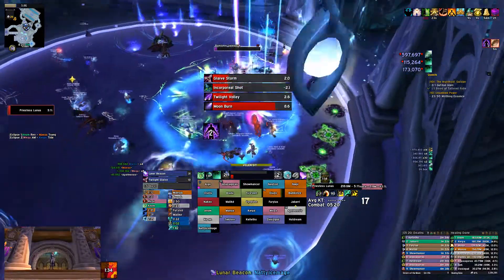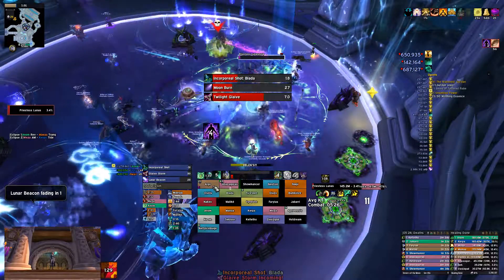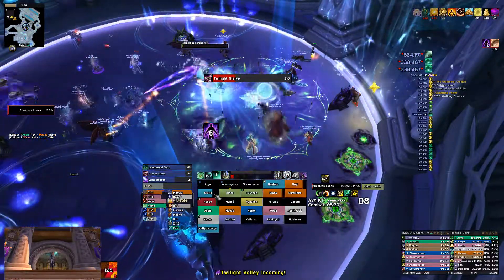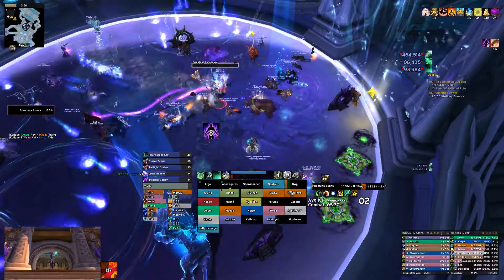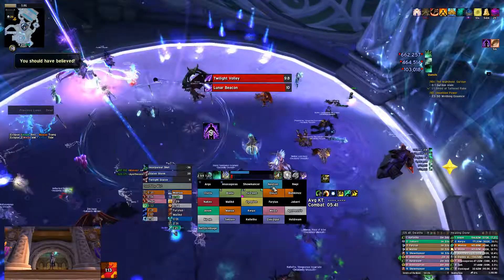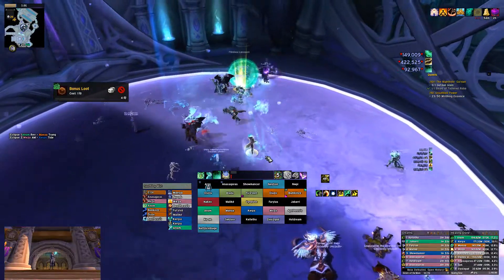We end here very low on mana — I used both Innervates and still ended really low. I cast a lot of Effuse at the end just because I had no mana. Effuse into Soothing Mist back and forth is fairly mana neutral. I popped Mana Tea, got a couple more Vivifies off under Mana Tea, and we did end up taking the boss down. I used a cooldown on the person who had aggro at that point, but all in all, this was a sloppy fight for us.